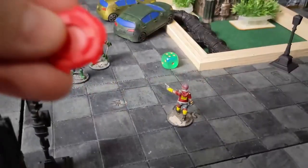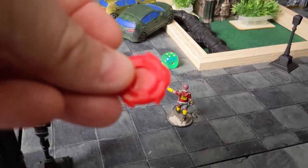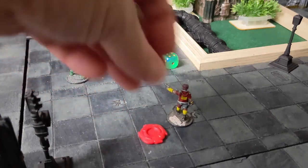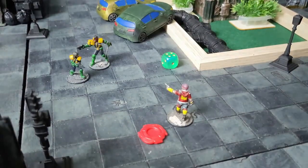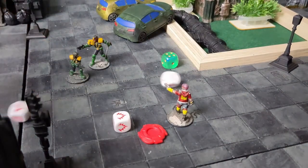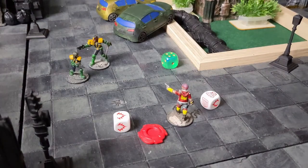Aimed fire is resolved similarly to snapshot. You turn the model in place to aim at the target, make sure the opposing model is in your front fire arc, and then you get plus two combat dice to either the shoot stat or the weapon's power, representing carefully aiming or aiming for a vulnerable spot. That's really good if you're in a good spot and don't need to move.